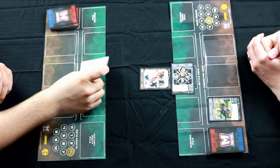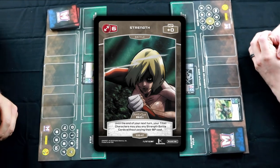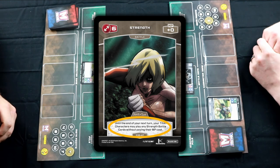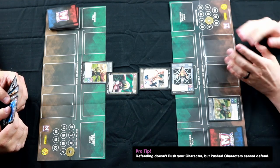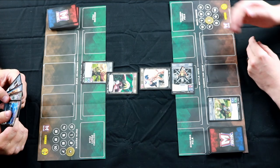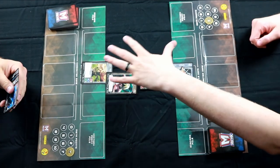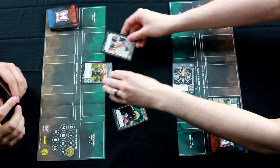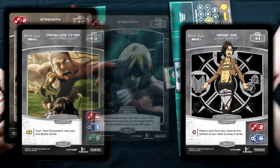Alright, I will do just that. I am going to have Crawling Titan crawl into the battle zone, and he will be defending with a Strength 6 card costing 0 MP. Its effect reads: until the end of turn, your Titan trait characters may play any Strength battle cards without paying their MP costs. It's worth noting that when you declare a defense, your character does not push to do that. When your character attacks or defends, it always has to have a battle card — it cannot attack or defend without playing a battle card. These two characters are in combat, so they're actually going to hit each other with their attacks. We actually swap around the battle cards and attach them to the other character as damage.